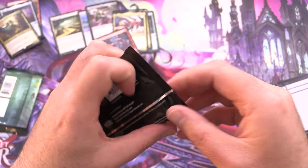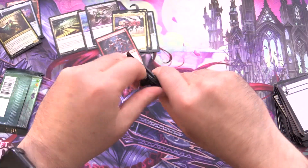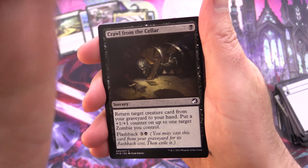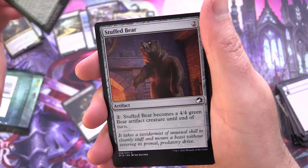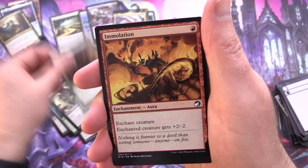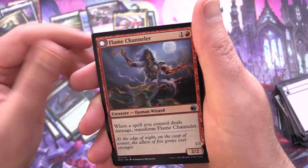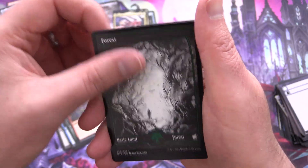Midnight Hunt. Here we go — this is the typical slap in the face you can expect. These are the two sets that nobody really wants to see when they open these boxes. We have Crawl from the Cellar — creepy — Duel for Dominance, Stuffed Bear, Storm Rider Spirit, No Way Out, Bramble Armor, Defenestrate, Unruly Mob, Immolation, Tireless Hauler, Scarecrow Wrangler, Clear Shot, Flame Channeler, and Augur of Autumn for the rare. A Forest and an awesome-looking Elemental Token.